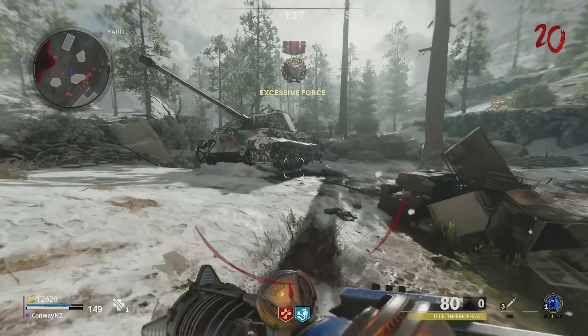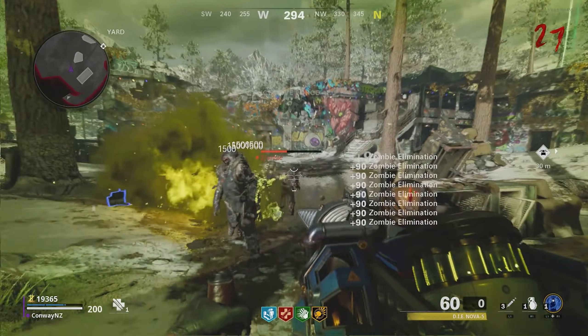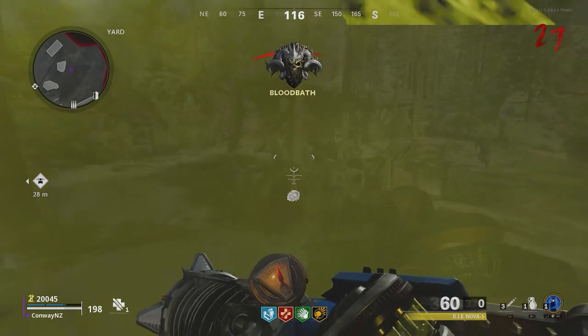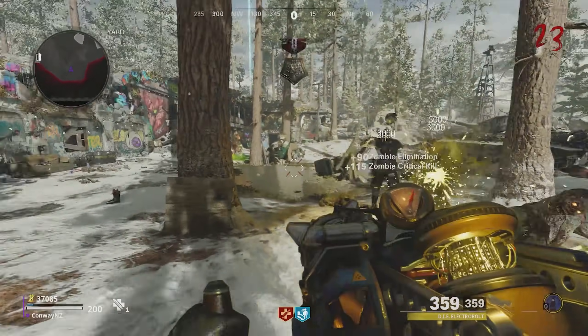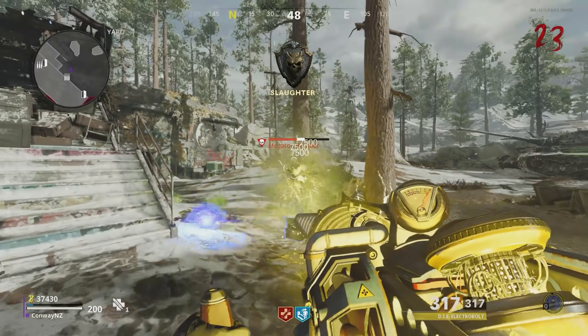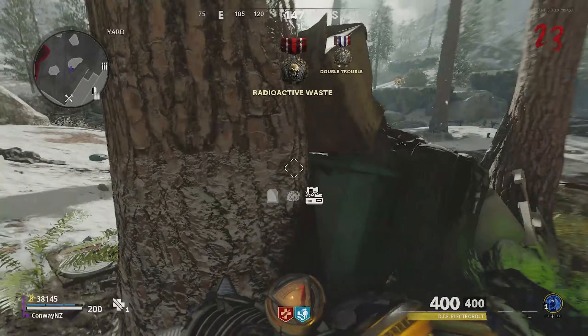To start with, we have to do the free Wonder Weapon Easter Egg to get the Wonder Weapon. It is in the box as well, but you're going to want to do this Easter Egg first — it's important to do so. When we finish this tiny little leg, I'll show you each of the ammo upgrades in turn, along with a tiny bit of gameplay of each so you can decide which ones you want to construct in your games.